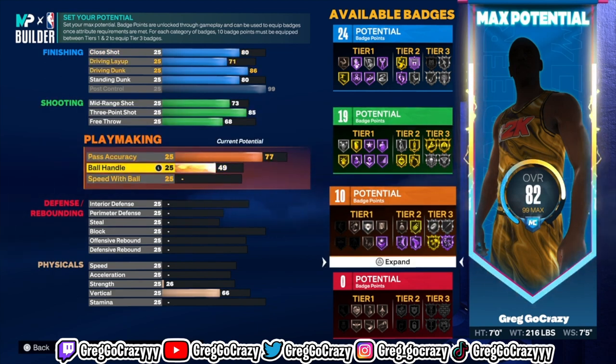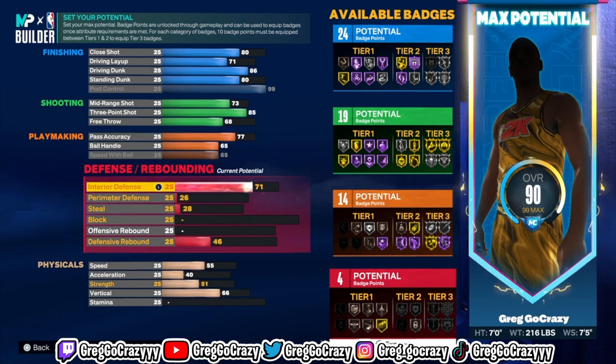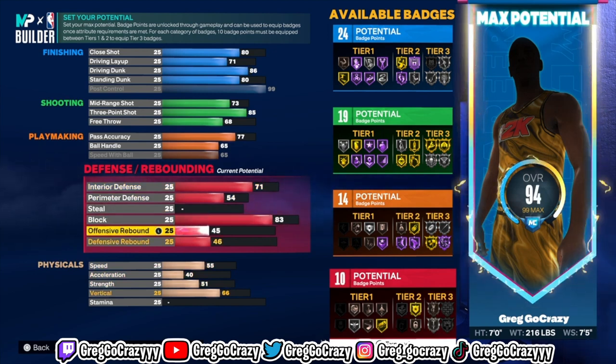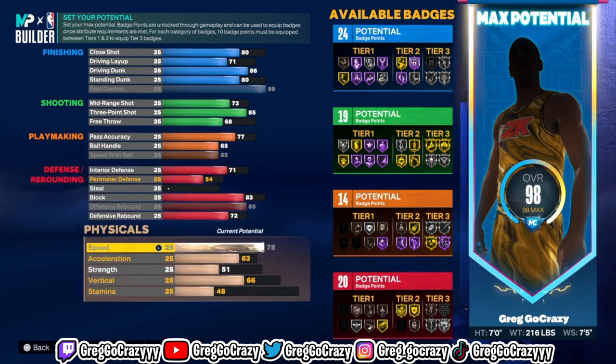As you can see, he does get Hall of Fame Quick First Step and Hall of Fame Unpluckable — you will be able to unlock both. That's the good thing about this build. Not a lot of people on this game have a seven-foot center with Hall of Fame Unpluckable. That makes you different. In this game you need to play different sometimes because everybody plays the same.